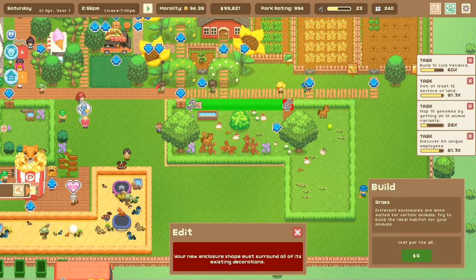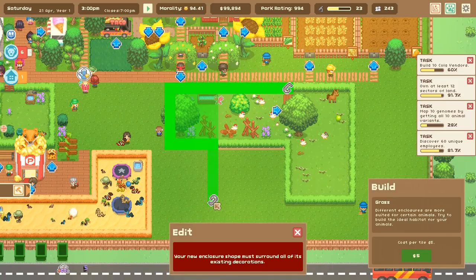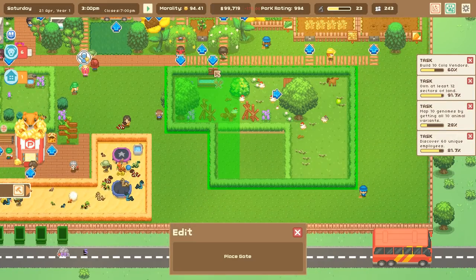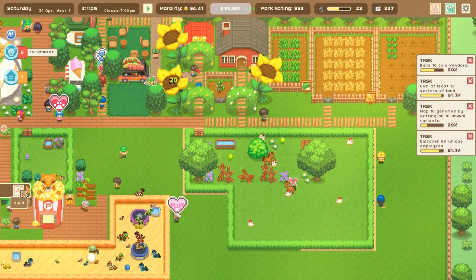Let's edit and change the shape of the enclosure - here we go, we're going to make this a lot bigger because we're going to need more area if I'm adding in cows too.